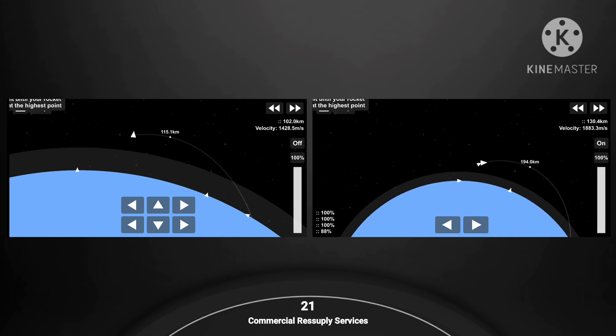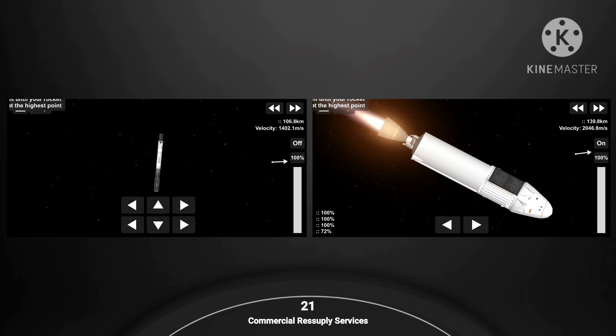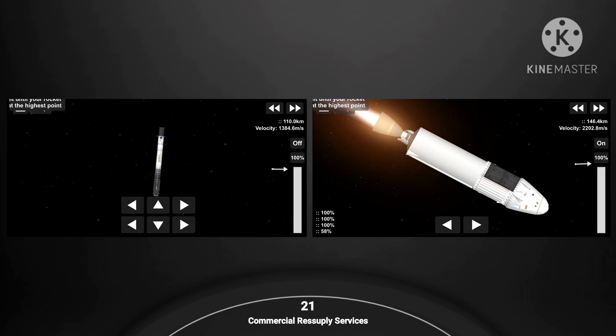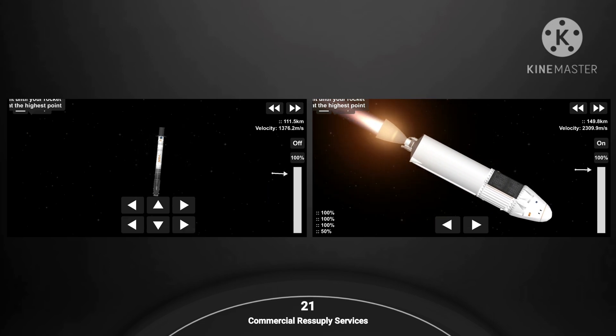Now looking on the left hand side of your screen, the first stage, in order to make its way back to our drone ship, executes a series of two burns. The first burn is the entry burn where three of the Merlin engines will reignite. This helps to slow the stage down as it re-enters the upper parts of the Earth's atmosphere. The second and final burn is the landing burn. This is a single engine burn that brings the vehicle speed down rapidly in order to land on our drone ship. The stage one entry burn should happen around the T-plus six-and-a-half-minute mark.